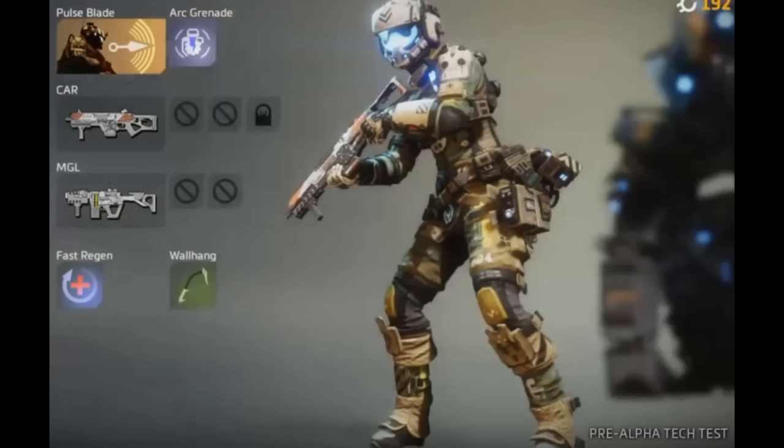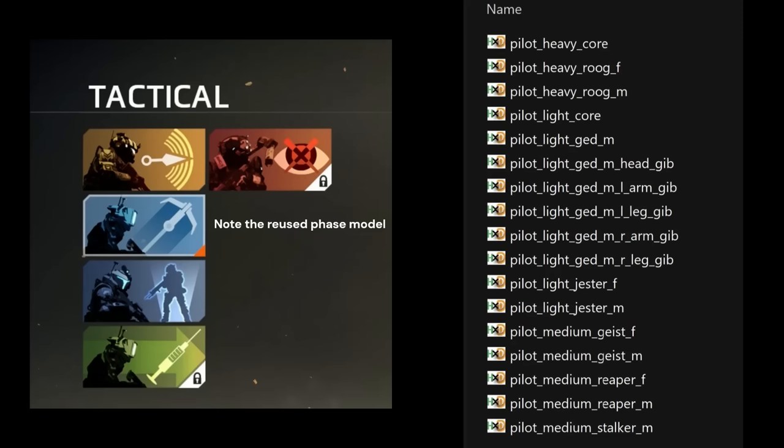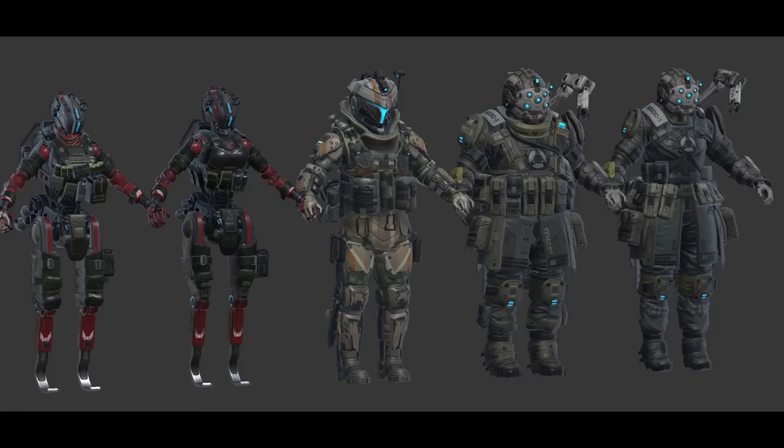The pre-alpha had a different Pulseblade model which used Viper's helmet, and Viper's retail model has an incorrectly textured backside as a result of using this earlier version. Despite the pre-alpha having very limited class selection, models for the locked classes did exist to varying states of completion — most are fairly similar, mostly lacking female variants, but standouts like AWOL, Holopilot, and STIM have different textures.